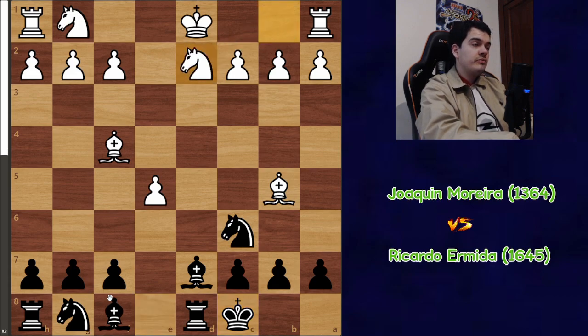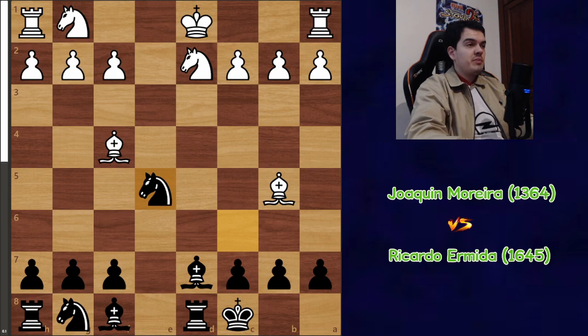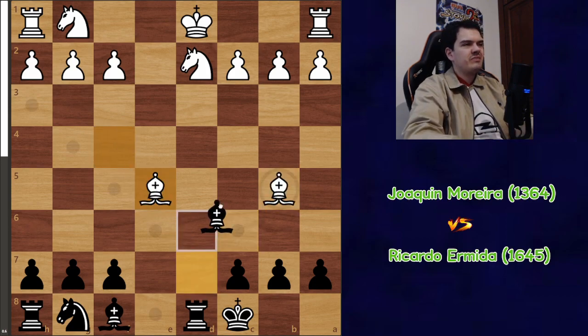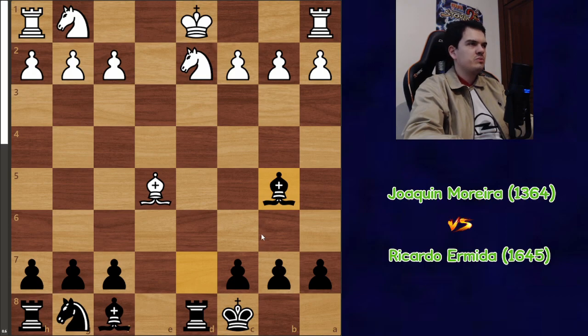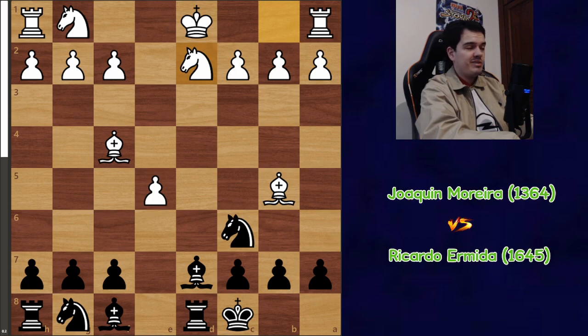Knight d2 defends from the discovered check, which is a nice move. Here I take on e5. Pretty much the best move is to trade the light square bishops, which is what happened in the game. You can take on e5, but after bishop takes on b5, this wouldn't be as good because I have really easy development and the bishop pair. This position is already very unpleasant for white — you really don't want to allow me to keep the bishop pair in this type of position.